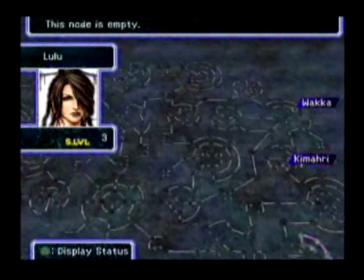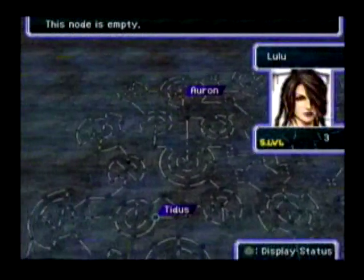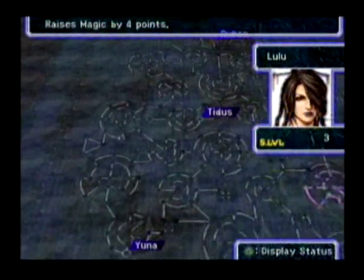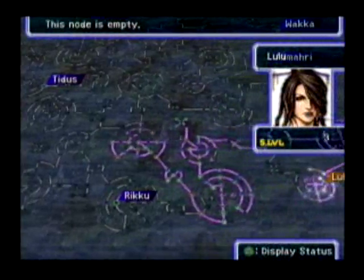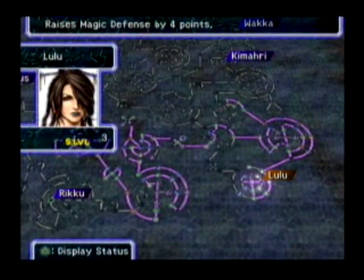The way it works is every time you move a place on this grid, you move next to these spaces that you can then purchase using little spheres that you find. And every time you purchase one of these, they do various things — like they'll raise your strength or they'll raise your hit points and so on. So you don't just gain a level and get more strength and more hit points; you gain these things one bit at a time.